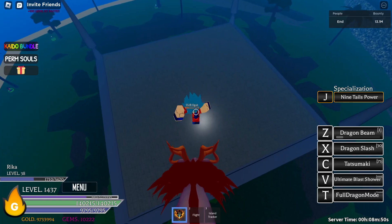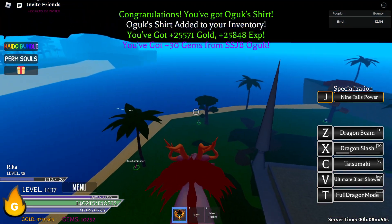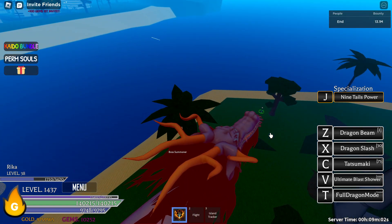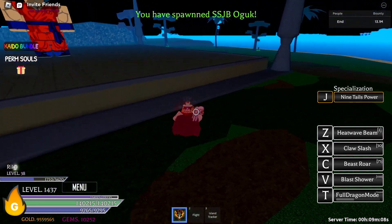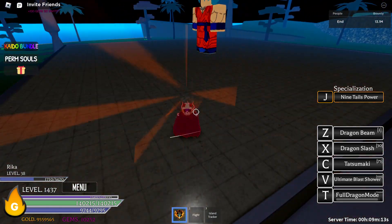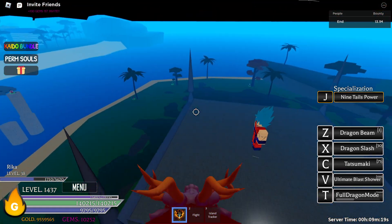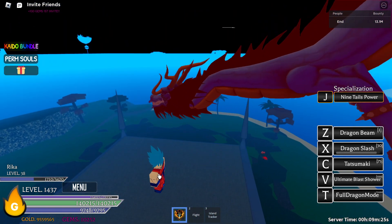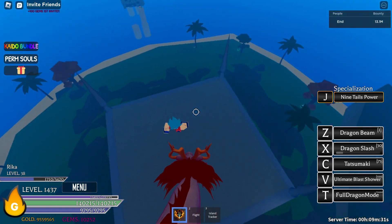Next skill is Dragon Slash — it's a multi-hit. Let me spawn another one and wait for the full dragon mode cooldown to finish. Alright, Dragon Slash again — this skill follows the cursor and deals about 6 million 800K. Yes, pretty good skill, really good — almost to half HP already.